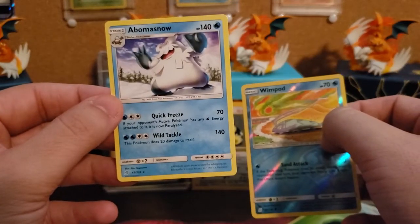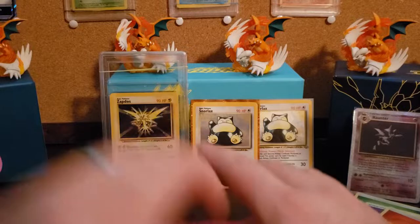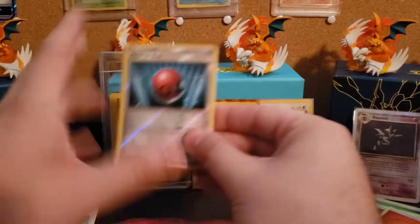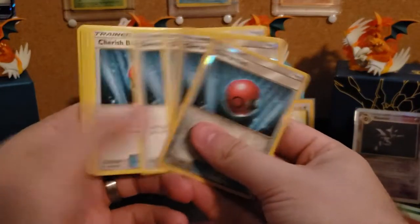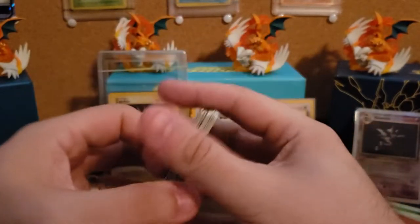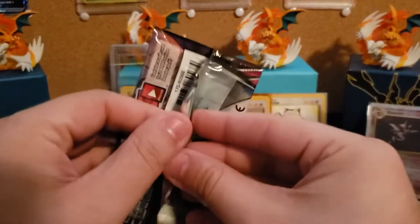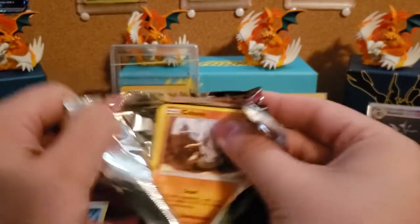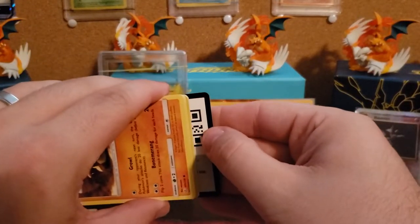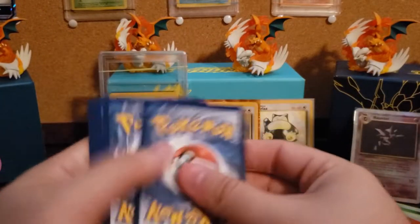Wimpod and probably nothing. Big ol' fat snowman — joy. Already starting off fantastic. And also just a little side note: the amount of Cherish Balls that I have — they'll be up on the eBay as well. I'll probably sell them in sets of four. Hoping to get at least one more Reverse Rare out of these four boxes, just so I can actually set up a four-pack of those.